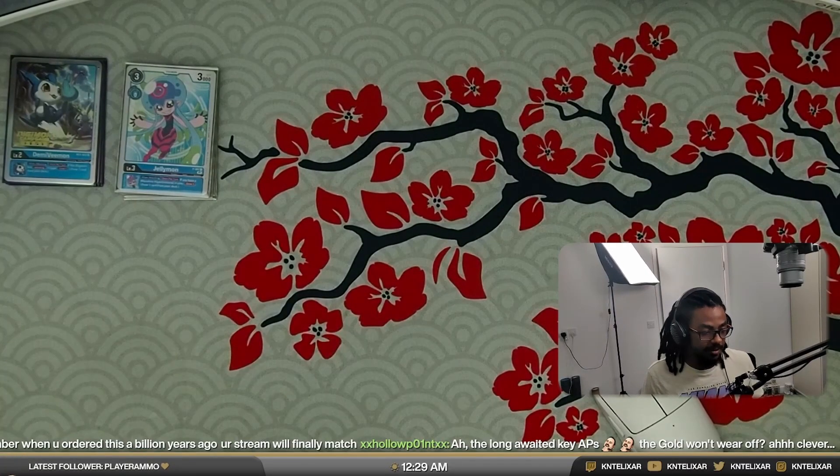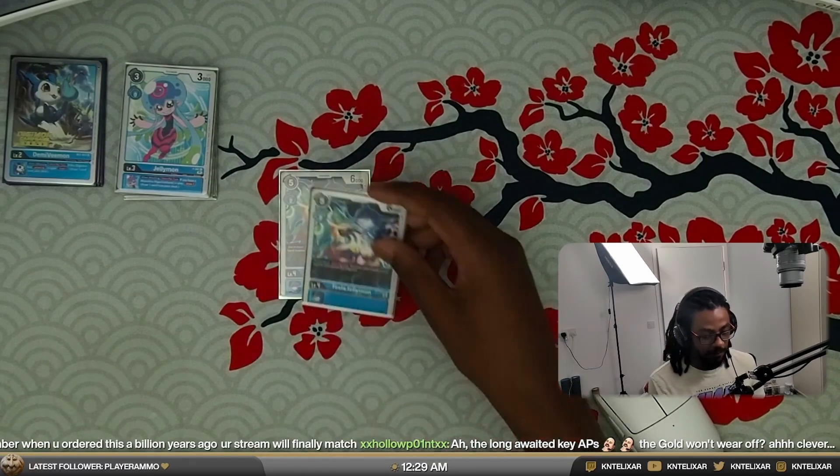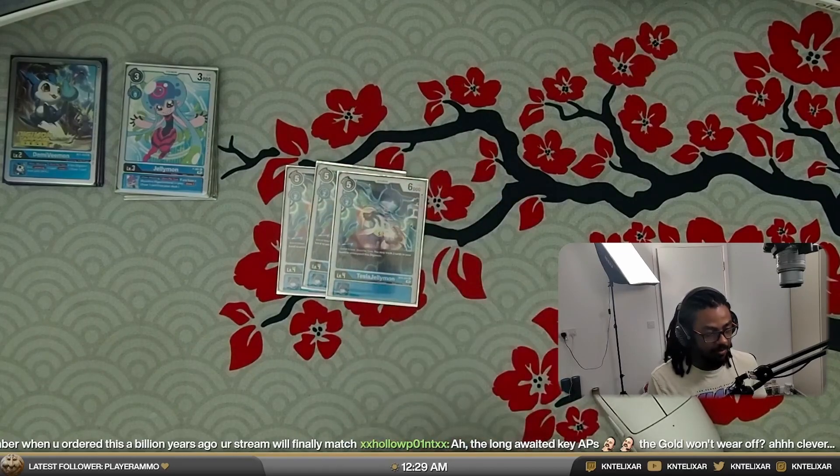So 12 rookies total — I basically run 12 rookies in every profile that I do, so that's not going to be changing anytime soon. Now we're going to get into the champion level Digimon, and the Jellymons do continue. We're going to be running four Tesla Jellymon — high key the best card in the deck.